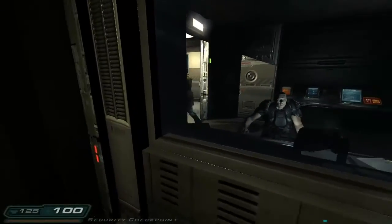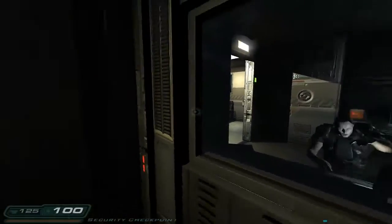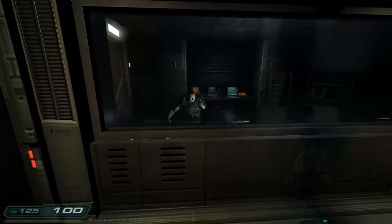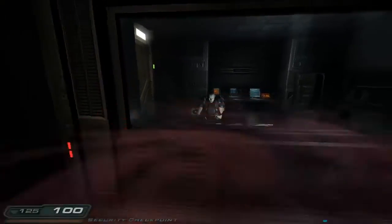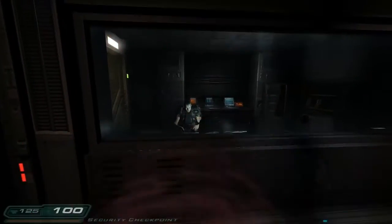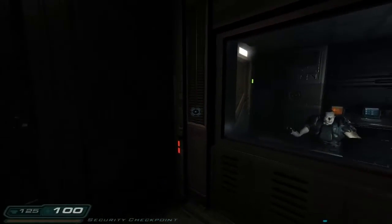Welcome to Mars, Marine. I'm going to need you to step on one of those red squares on the floor for a bioscan. This will only take a second. Let me get this started. You're going to need to hold still — moving around only makes the test take longer. Bioscan looks good. You're cleared for entry.